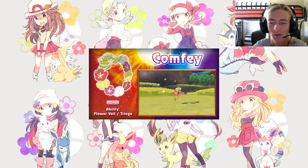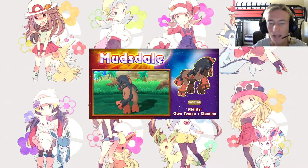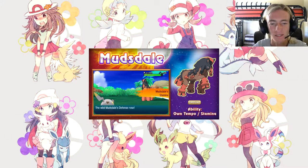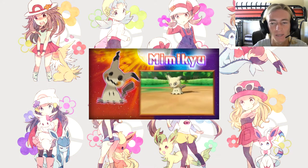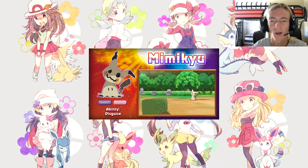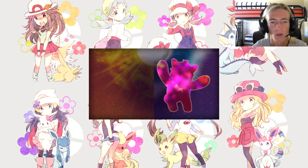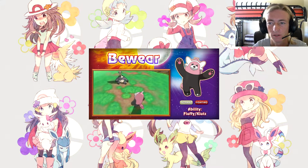That is absolutely amazing — of course it's going up against a Dragon type. And a new horse: Mudsdale! It should be Ground type, and its abilities are Own Tempo and Stamina — very cool. Then Mimikyu, the Pokémon we've all been waiting for — it's a Ghost/Fairy type with the Disguise ability. It's basically a ghost that mimics Pikachu's looks. And Bewear — Normal and Fighting type with Fluffy and Klutz as abilities, a pink bear with rabbit ears.